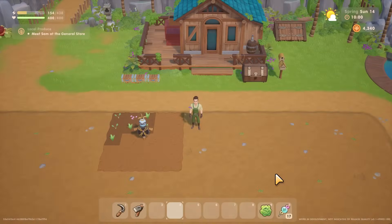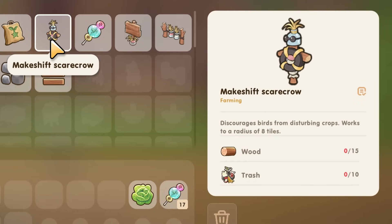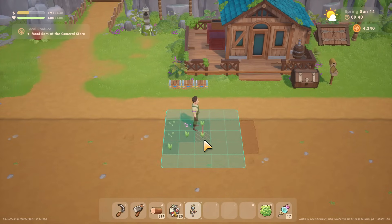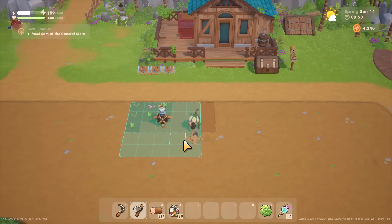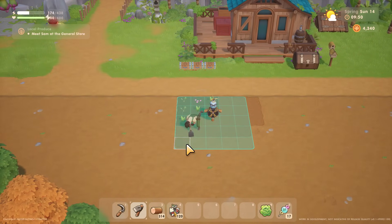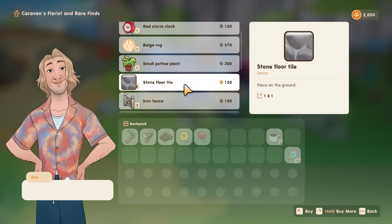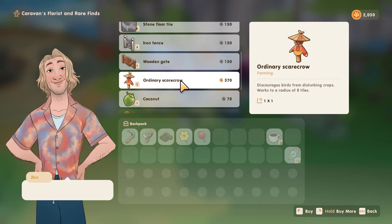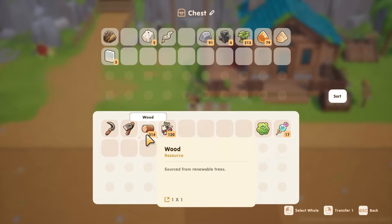Tip nine: craft the scarecrow as soon as possible — you can do this at farming level one. Crows make a return in Coral Island and will eat your seeds and crops if you don't have a scarecrow, which can be devastating early on. The first scarecrow just needs wood and trash, though its radius is small. Ben's Caravan on weekends sells an upgraded version with a better radius at a very affordable price.